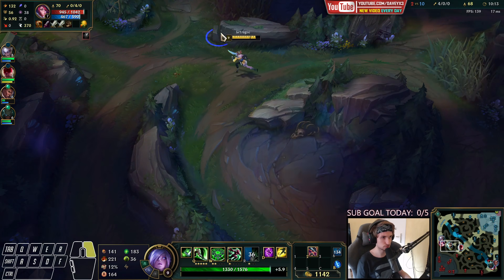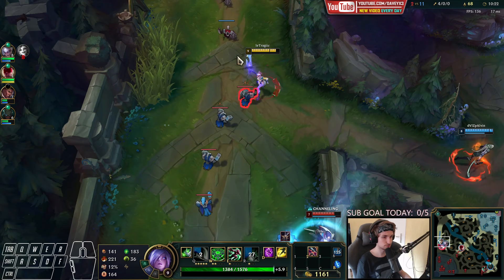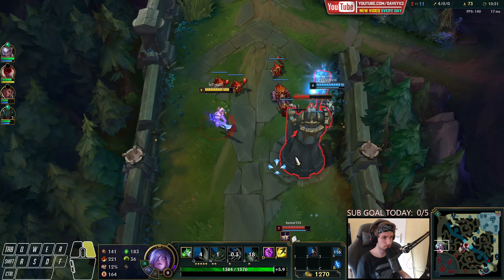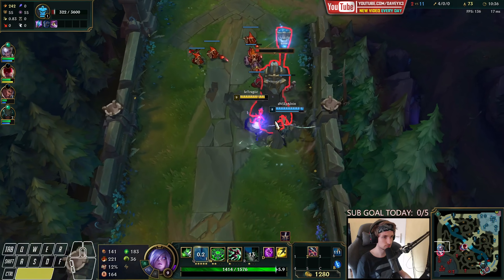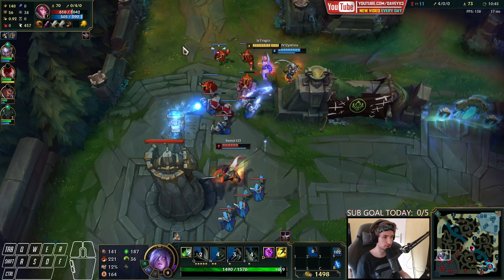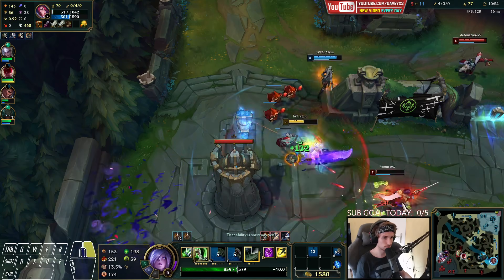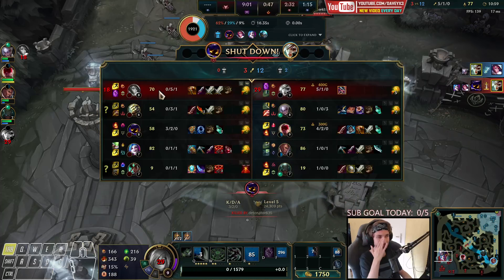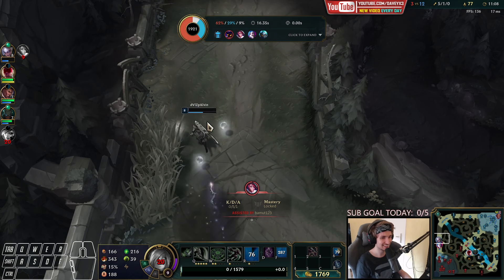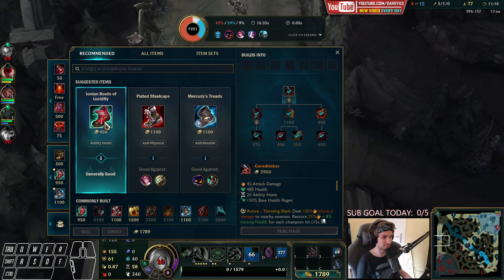We could probably die with this guy. My ultimate is coming up in about 20 seconds and Faker and Mastery are in mid lane. I actually want Fiora to use her parry. I think I'm going to die now — yeah, I'm dead. Fiora lived with like one HP — that's extremely unfortunate. Whatever, it's okay.